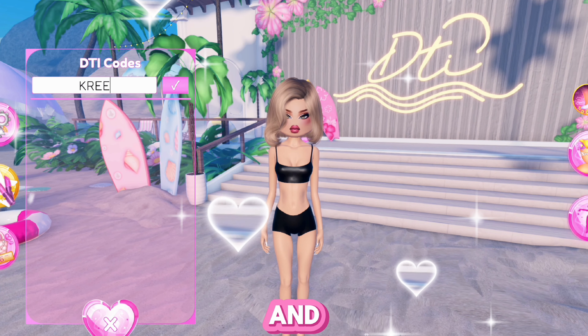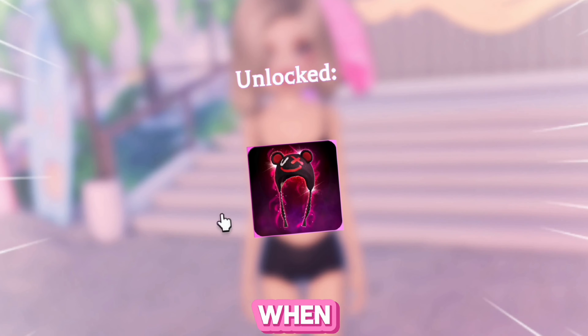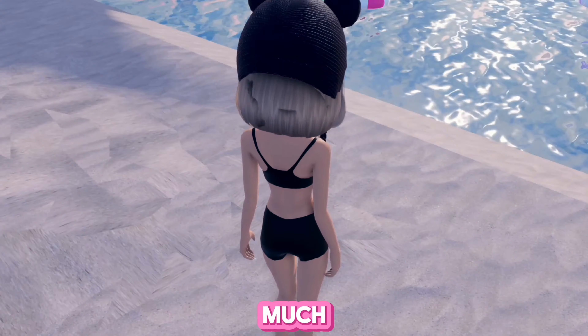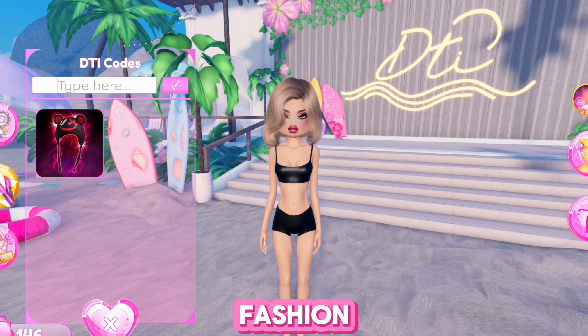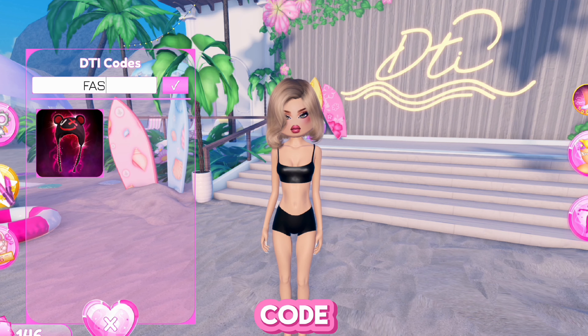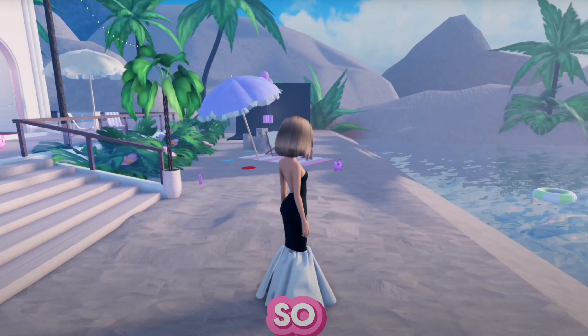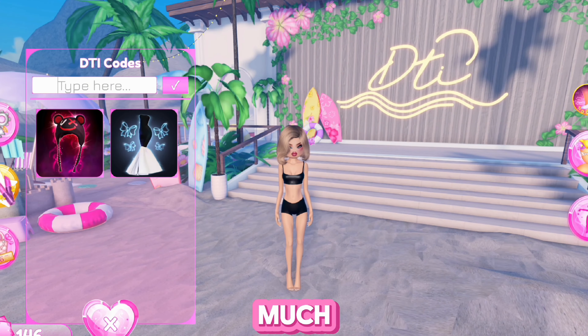Now I am going to show you all of the codes from the past in Dress to Impress, so make sure you also get these codes. Press this button and type in creek, then press the tick button, and you will get this amazing hat when you try it on. It looks amazing. I love it so much. It reminds me of games.